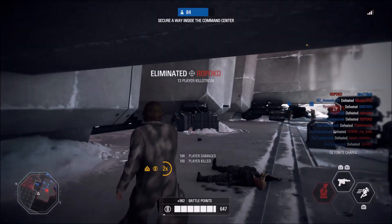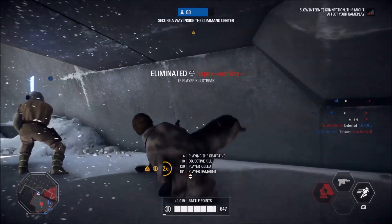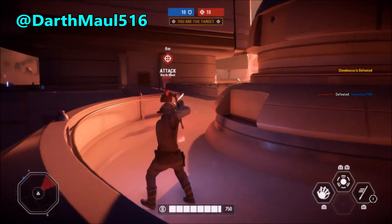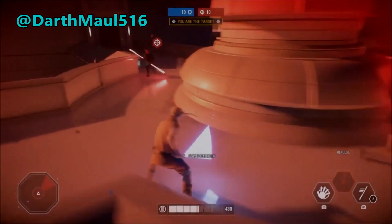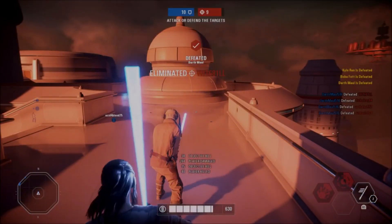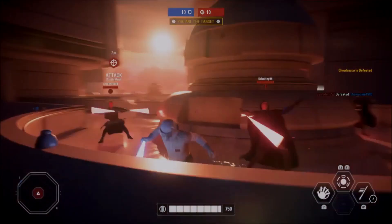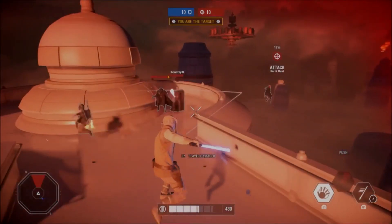If you do submit a play you could be just like last week's winner, which was play number 3 from Darth Maul 516 with his incredible force push throwing the entire enemy team over the edge on Bespin. This play goes into the top 5 plays of the month at the end of July. Special mention to Avenger Lars for his 15-man assault killstreak as the runner-up. Now let's get to this week's plays.